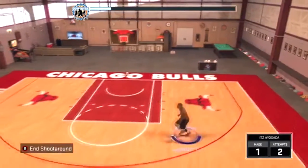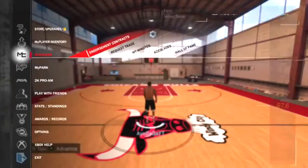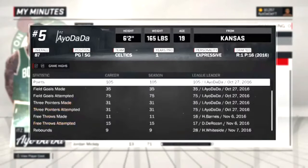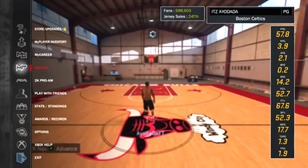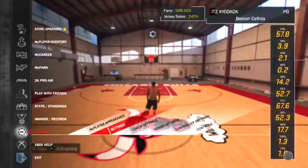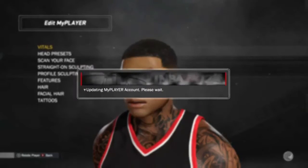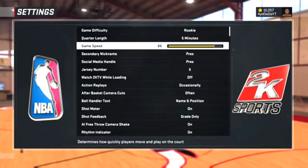So get your Catch and Shoot on Hall of Fame, get your Corner Specialist on Hall of Fame — those are like the easiest badges to get on Hall of Fame. I'ma show you my Hall of Fame badges real quick. I only have these two on Hall of Fame, I'm still grinding for my Deep Range.